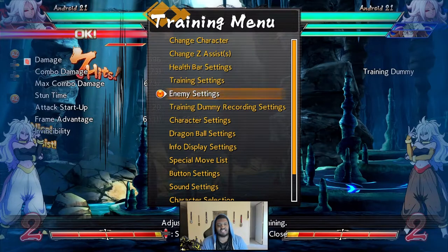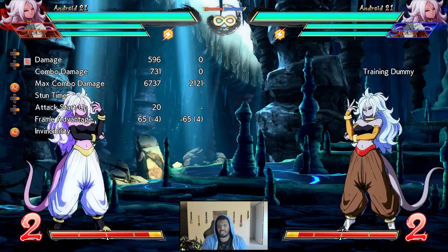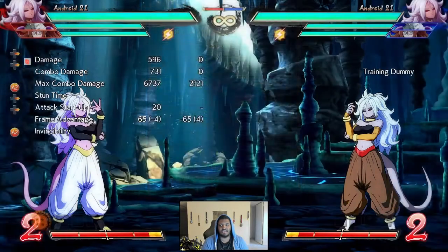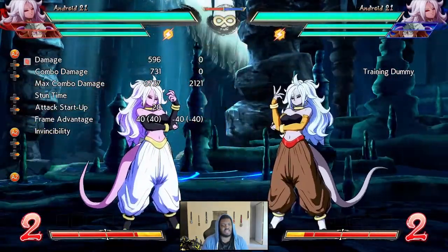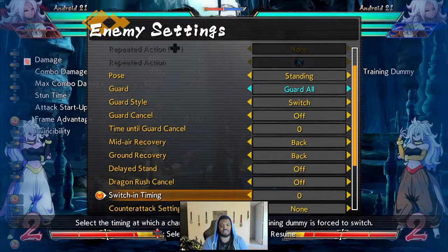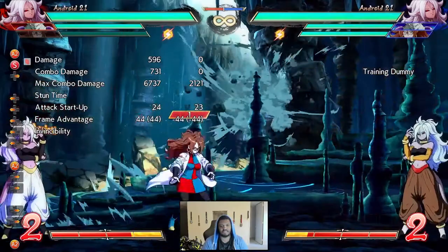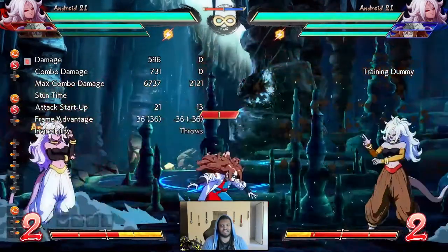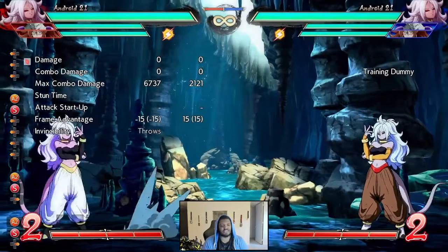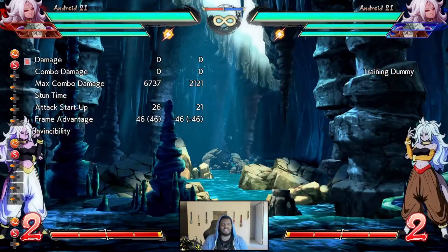The A assist has 65 frames of hit stun, which is the exact same as Android 21 Majin's A assist — pretty standard hit stun. It is also plus 40 on block, so 40 frames of block stun. It is ki blast invulnerable, so it completely nullifies ki blasts and goes about half screen — very similar to Red Gogeta's B assist.